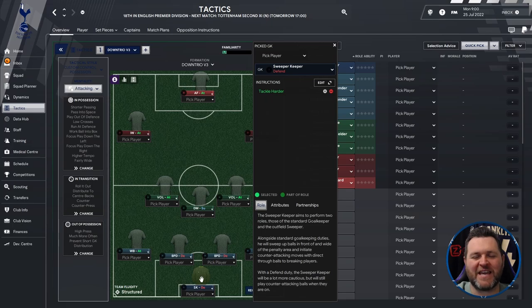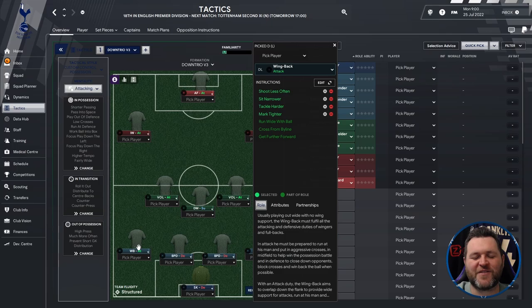Starting off at the back we have a sweeper keeper set to defend. On the left you have a wing back set to attack. Two ball playing defenders set to defend. And on the right hand side another wing back set to attack.